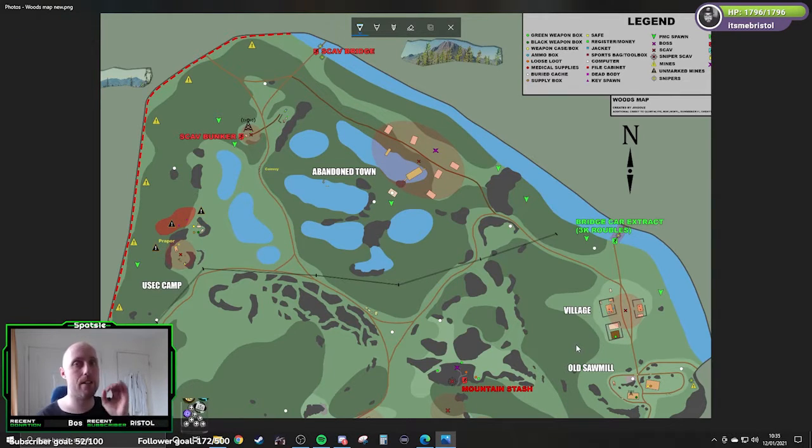So this is the new map. You can see the mountain stash as your reference point. We have the old sawmill, village, Ruble extract, the abandoned partially sunken town where cultists like to live, scav bunker, and the USEC camp with a few little things around there. There's not a lot in the middle area especially. When you start the game if you're not familiar with the map and don't have a compass, you're going to get lost around here. I'll put a link to the map below — it shows you what you're looking for. You can see the mountain and that's how you orientate.